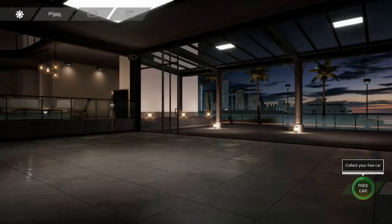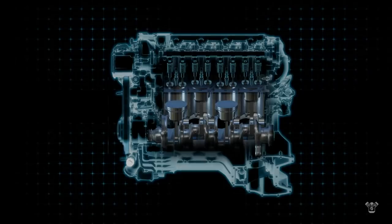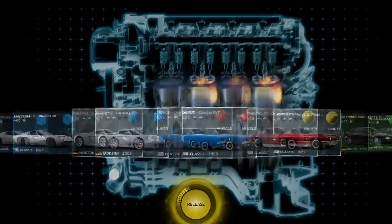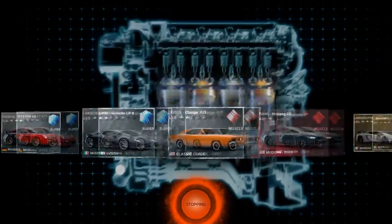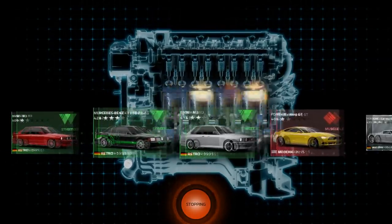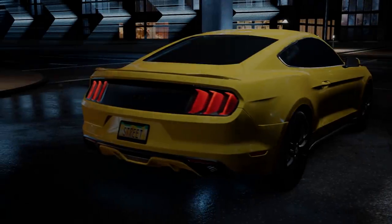Let's see what all this is about — we've got a free car to collect. It's like a wheel spin, that's wicked. Let go — give me something decent. A Ford Mustang GT. Could be worse.